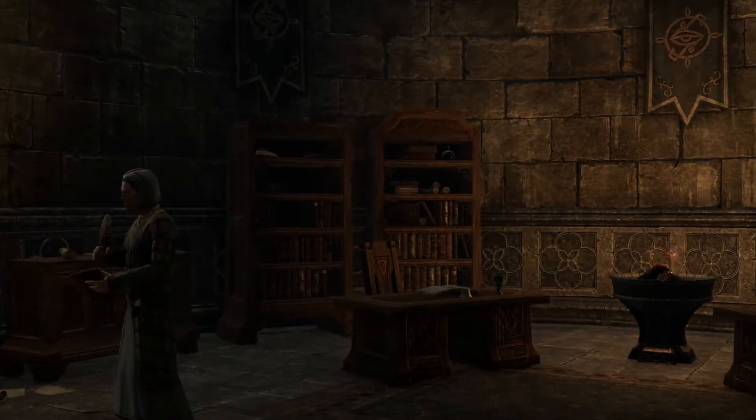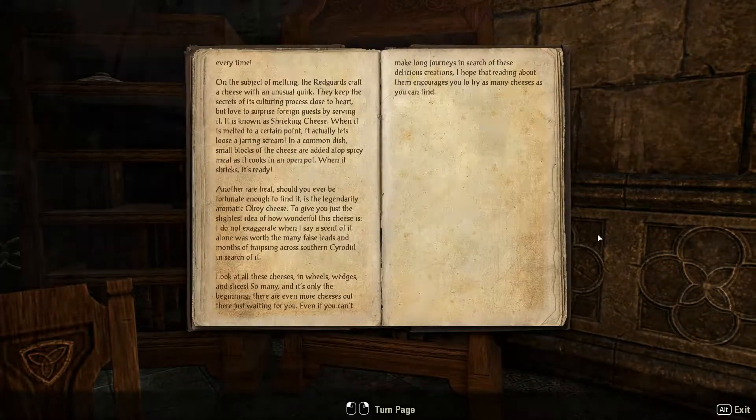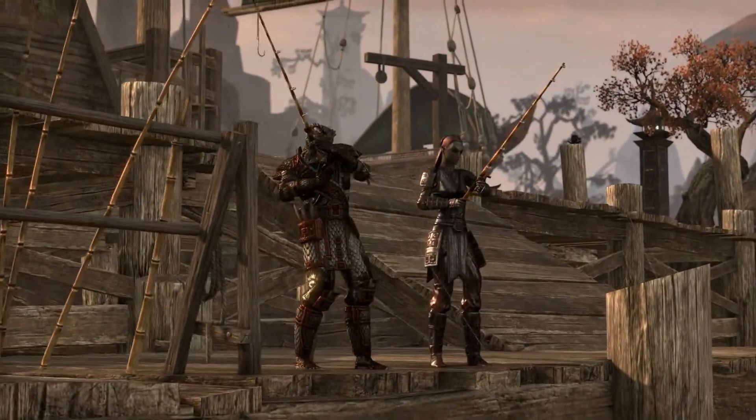There's more than just crafting resources in the world. For instance, there's books that you find for the Mages Guild. There's also fishing — you can compete with your friends to catch the biggest fish, and depending on the bait you use, you'll catch different fish.